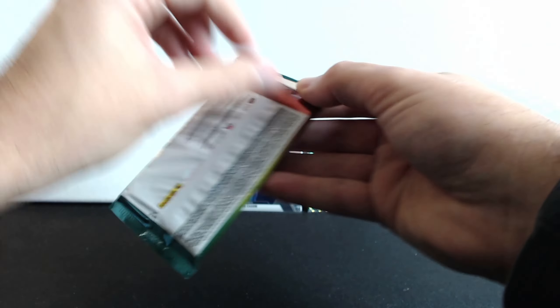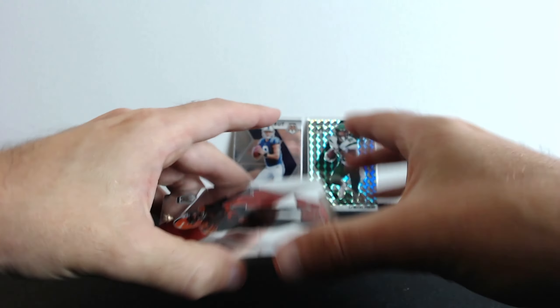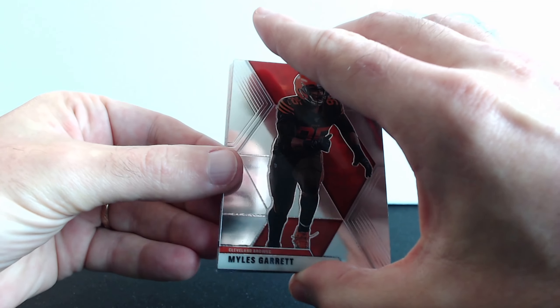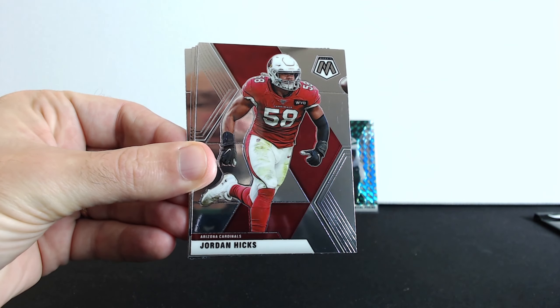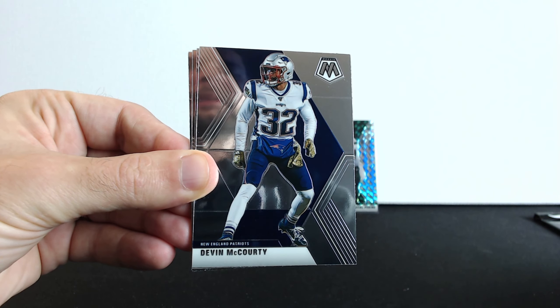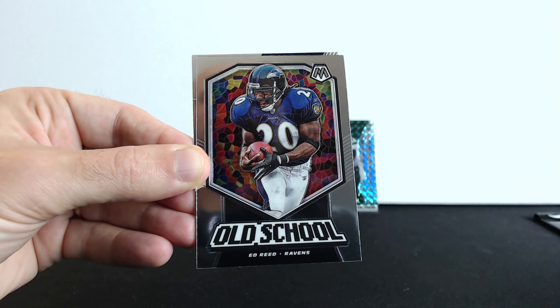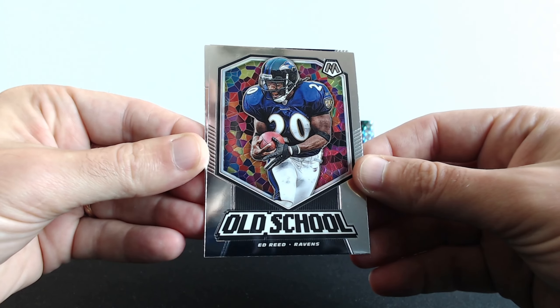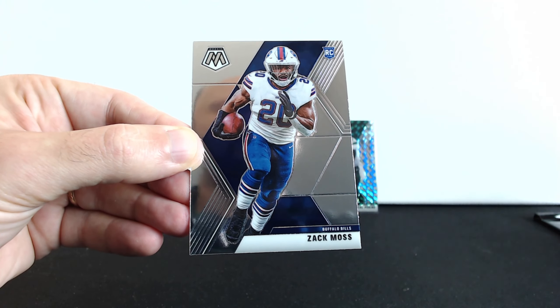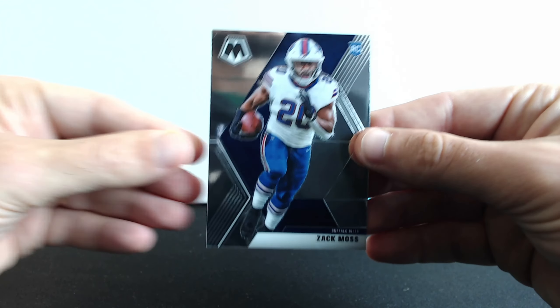All right, our second pack — let's see what we get here. Myles Garrett, Jordan Hicks, Devin McCourty, Terry McLaurin, an old school Ed Reed, and the last rookie card is Zach Moss.